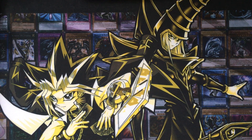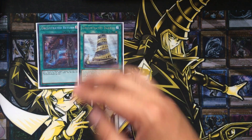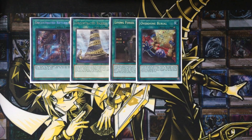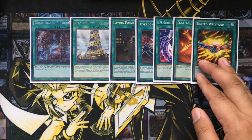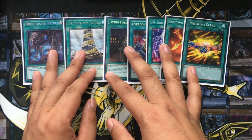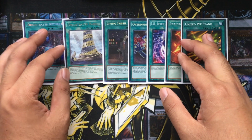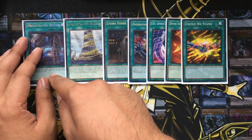For the spells — you don't necessarily have to have these in your opening hand, but they are pretty good extenders. I run one copy of Orchestrated Return and one Orchestrated Babel. Orchestrated Return lets you send one Orchestral World Legacy monster from your hand or face-up on your field to the graveyard and draw two cards. Unfortunately, we can only run one copy since it's a hard once per turn — if you get hit by Ash Blossom, you can't do anything else unless you have other extenders. That's why you only run one copy.